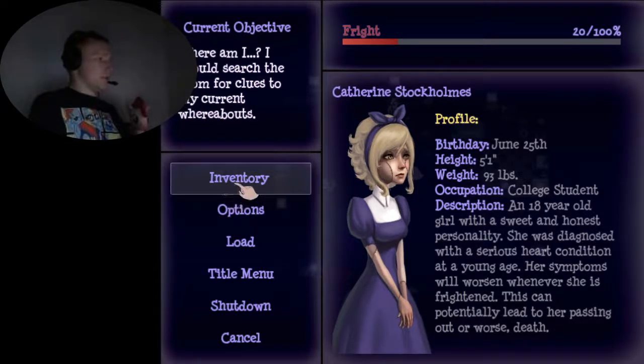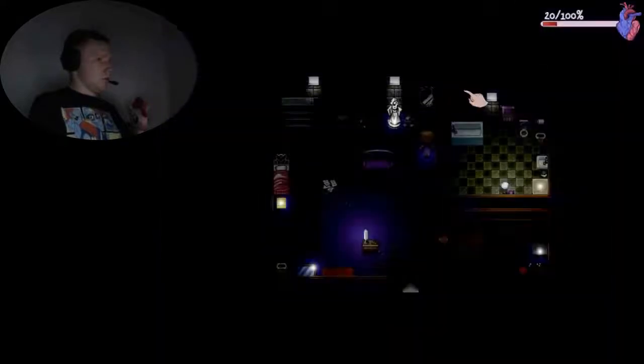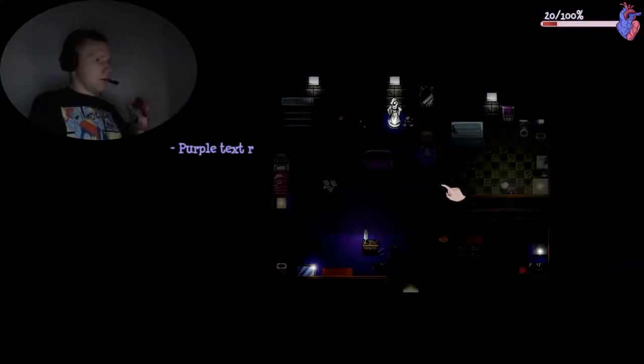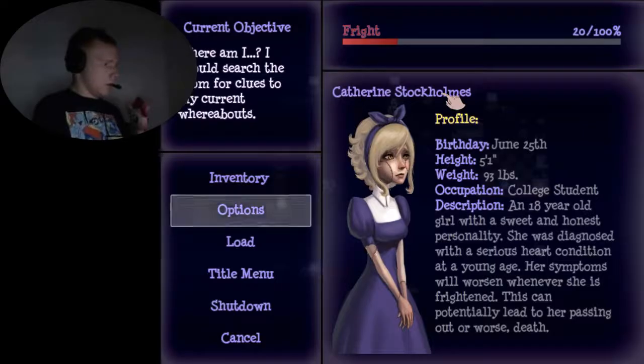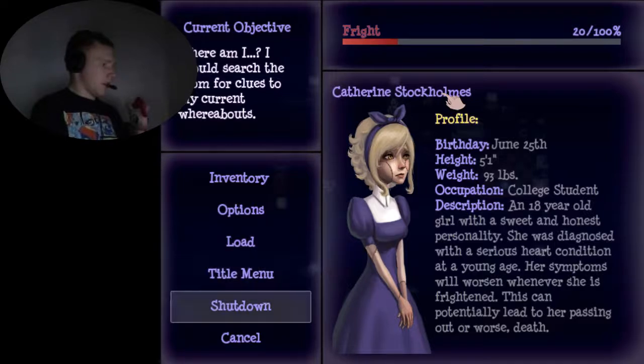In my inventory I have a help manual — not now. Options, title menu, shut down, load... is there a way to save from here?